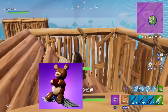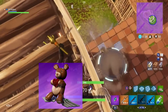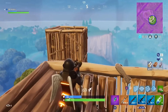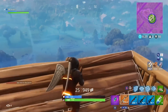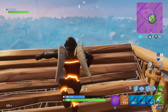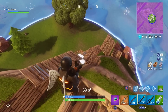At number 1 we have the Bear Force One. This thing looks insane — it looks absurd, it doesn't fit in this game, but that's why I love it so much. There's just a huge teddy bear sitting on top of your glider wings. It looks so ridiculous but it definitely deserves this number one spot.